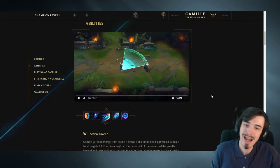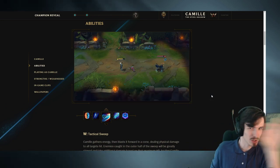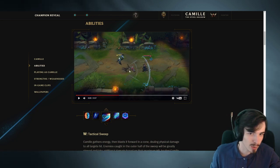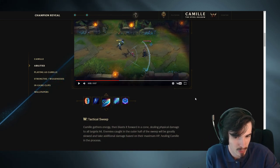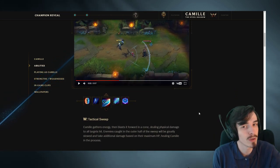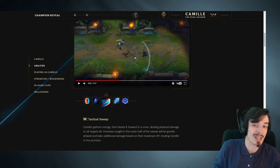Your W here, Tactical Sweep - you sweep your leg forward. You see these two little rings. If you hit someone in the outer ring, you slow them quite heavily and also heal yourself. I'm pretty sure the heal is only for the outer ring. You heal yourself if you hit someone in the outer ring, but you definitely slow them if they're in the outer ring as opposed to the inner ring.